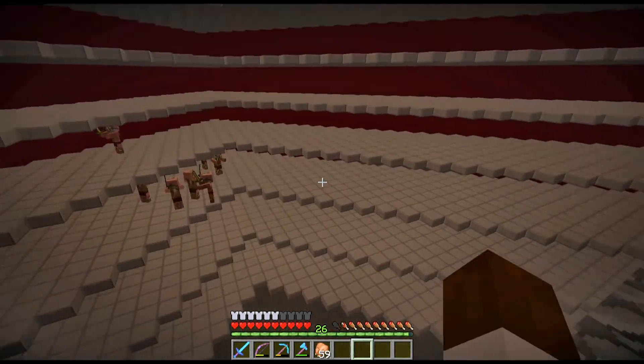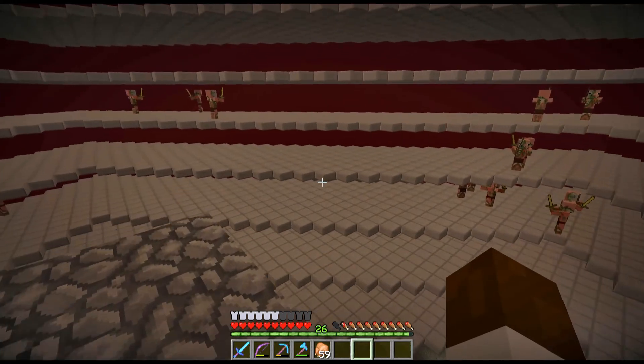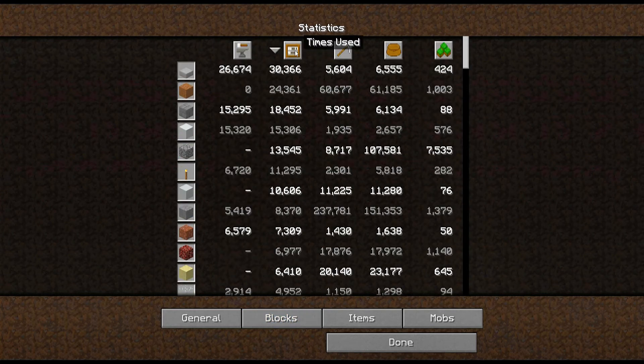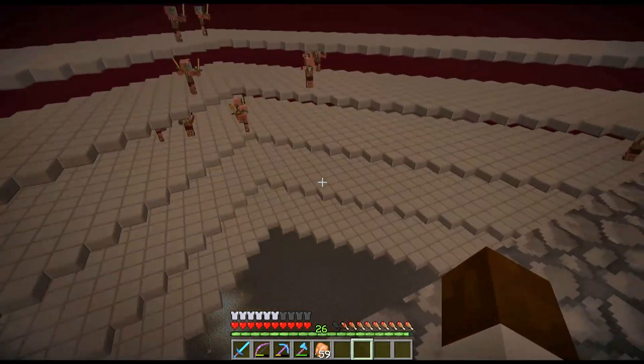This is the most impressive unimpressive build I've ever built. It is a bunch of gray slabs, but when I say it's a bunch of gray slabs — look at this statistic: 30,000 stone slabs. Most of those were here, I won't deny it. That's a lot of spawning spaces.